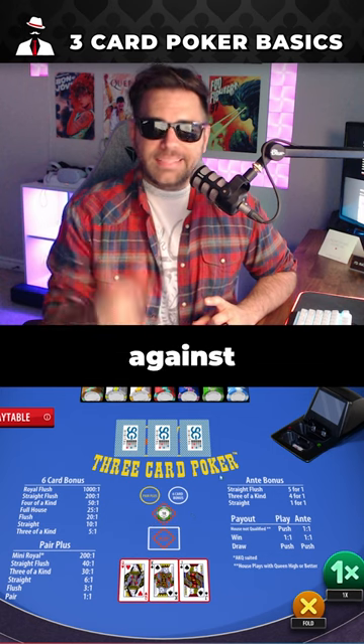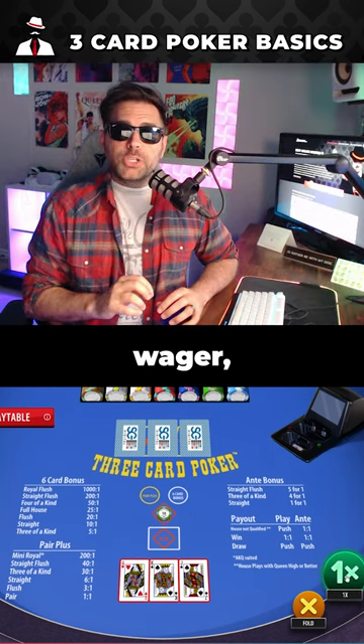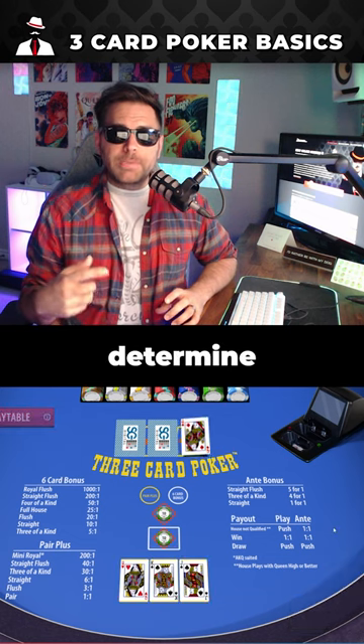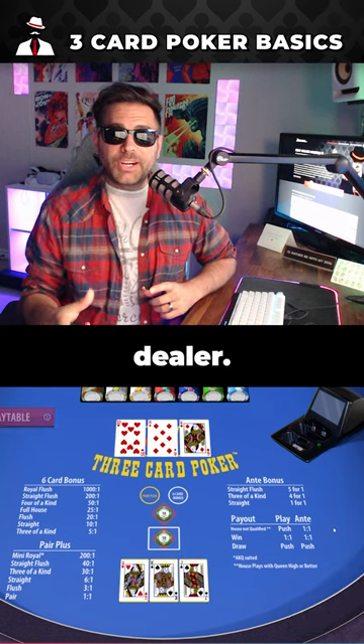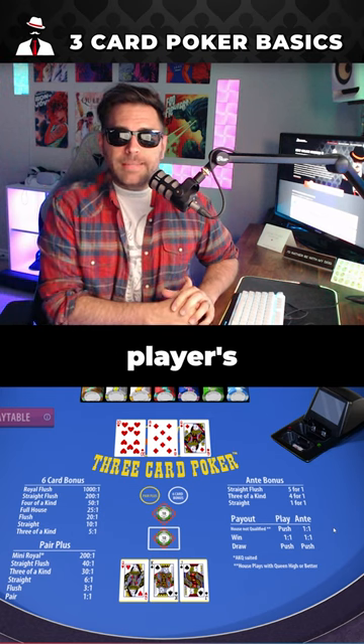This will pit your hand against the dealer's hand. If the player places a play wager, the cards will be turned over to determine if the player has a better hand than the dealer. Now if the player folds, the hand is over and the dealer will collect the player's ante bet.